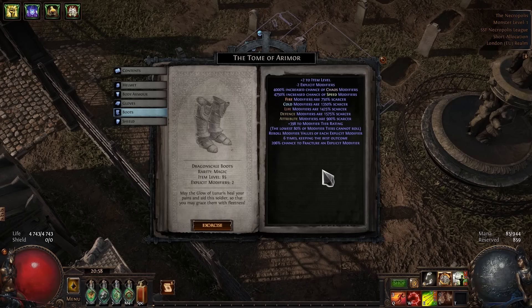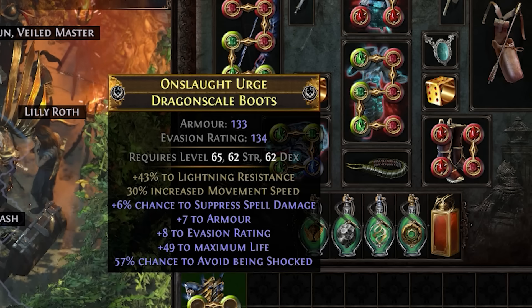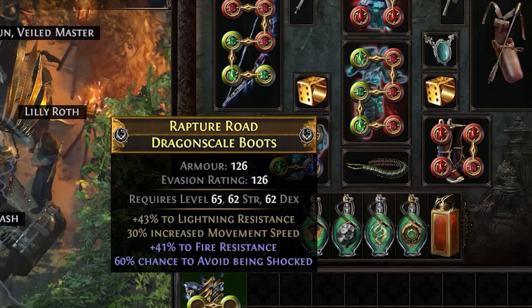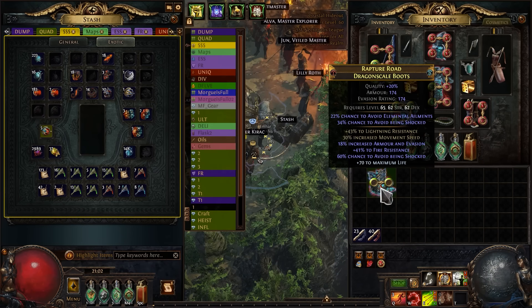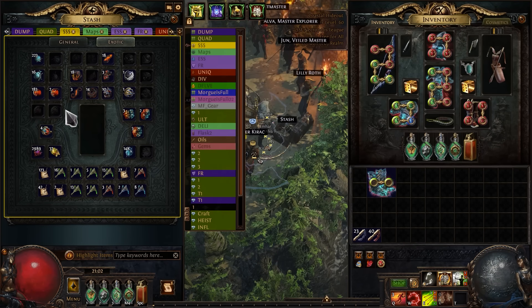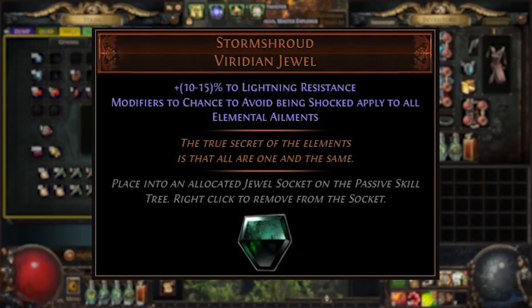New boots. Let's start with the Necropolis. Nice base. Essence spam. Benchcraft life. And now time for an Eldritch Implicit. Now I have 100% avoid being shocked, and in combination with this jewel, I get Elemental Ailment Immunity.